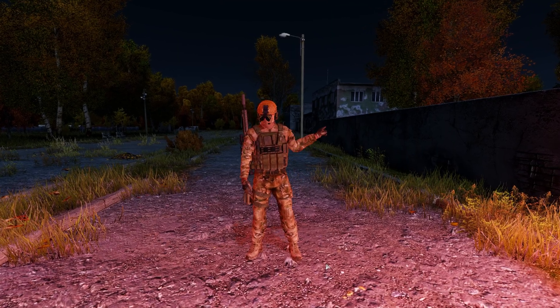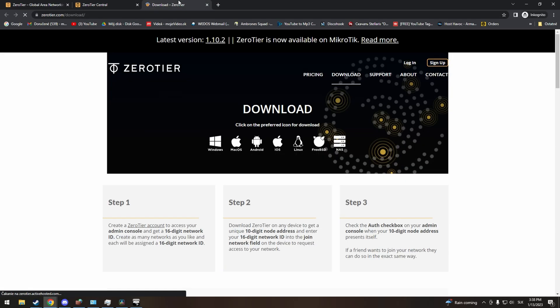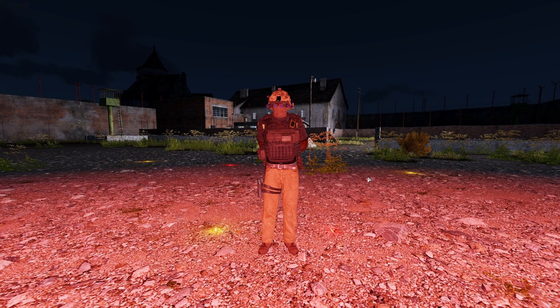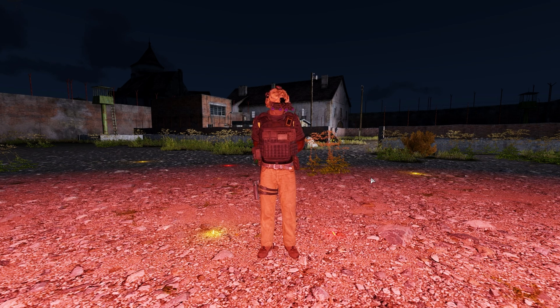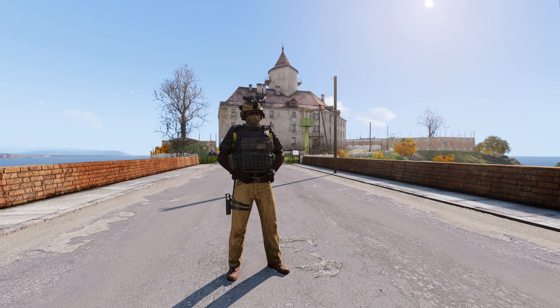So once you have your network set up, you need the program. It is very small and easy to install. Just click on download right over here and scroll down a little. Here you've got your installation — just click on the link. It will automatically download the software and install it. Next, we will be changing to a private network just to make sure you are safe.